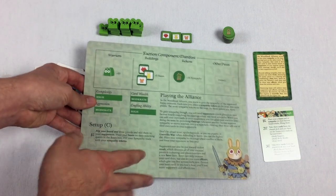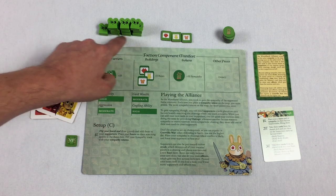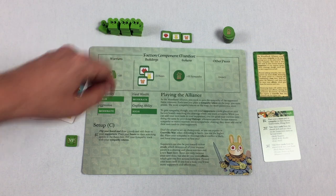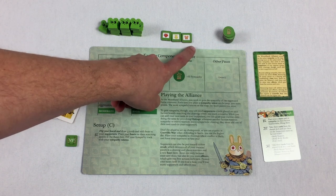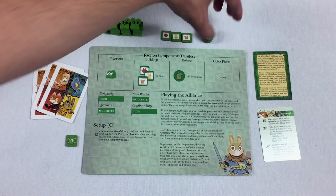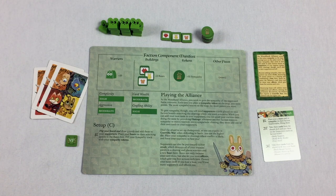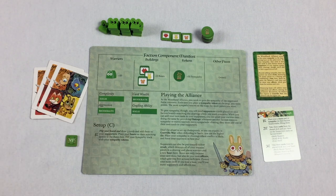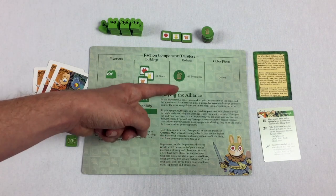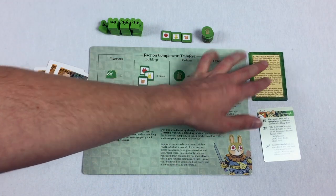Let's flip this player board over for a quick introduction to setup. We have 10 warriors here — those are represented by these mouse tokens. Then we have three bases, one of each suit on the board: the fox, the rabbit, and the mouse. You're also going to have 10 sympathy tokens, which is going to be the main way you get points. You can see from the stats that this is a pretty complicated faction — steps are not really straightforward, things are tougher to learn. This is kind of for an experienced player.